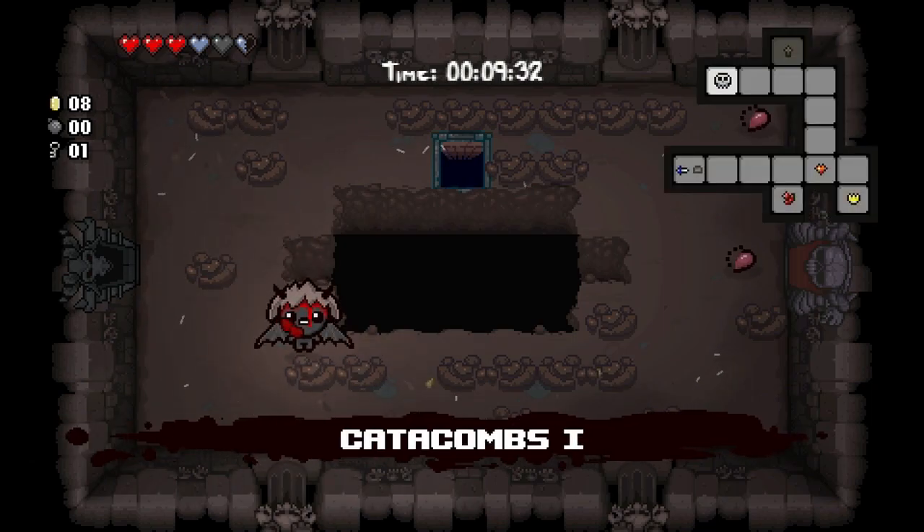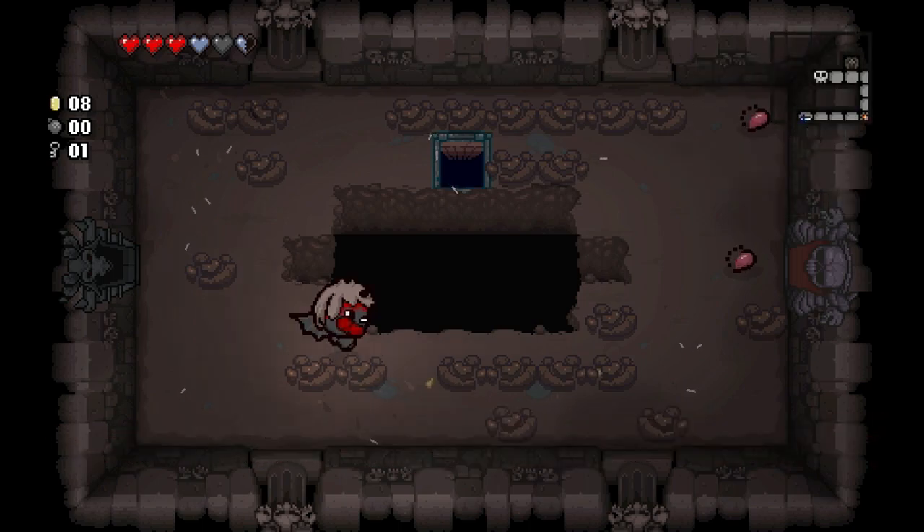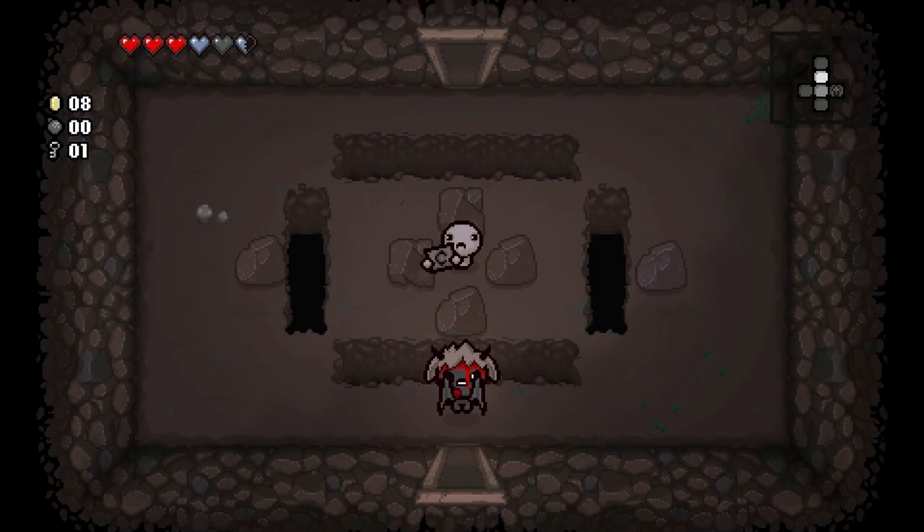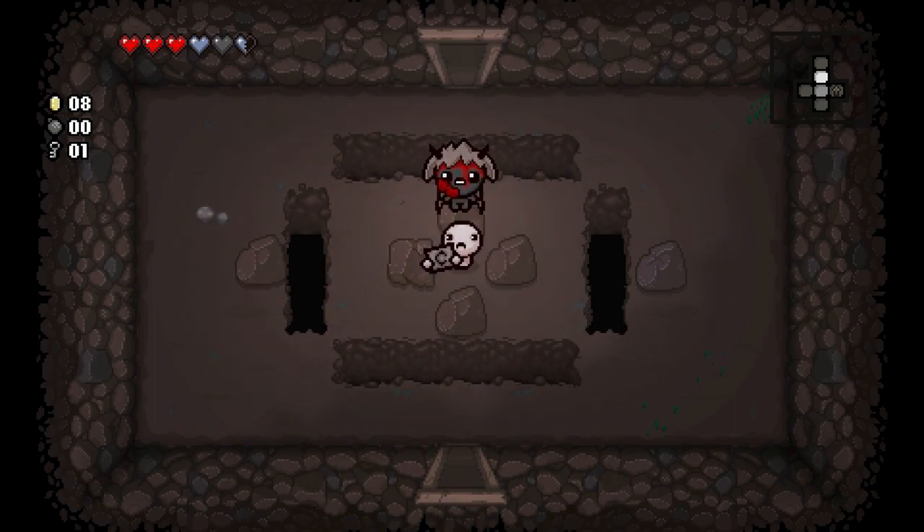We have one key so that gives us our item on the next floor. We've been practically everywhere except the shop and we don't have any bombs for the secret rooms. Two keys to get in there — I really want to know what's behind that door. A beggar! I see the tinted rock.